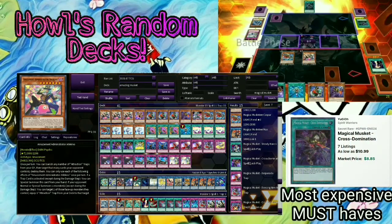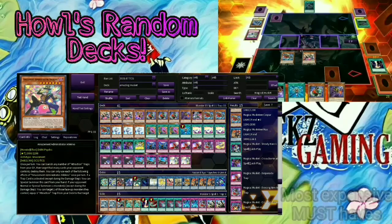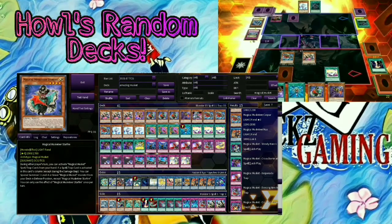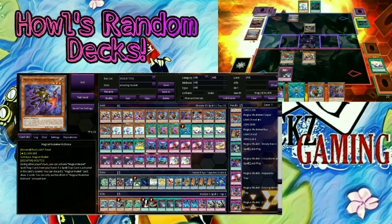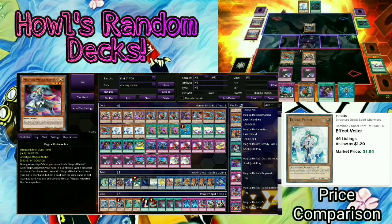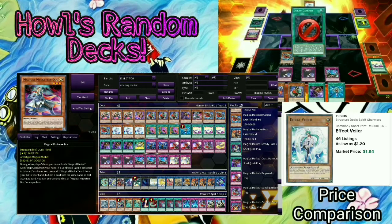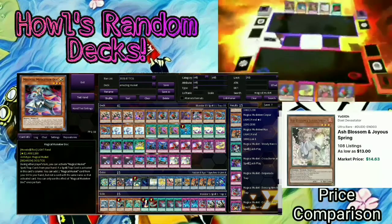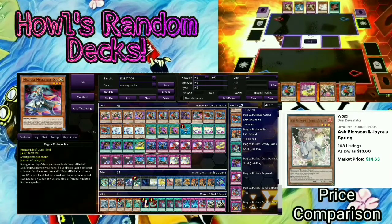The Amazement stuff is probably going to be the most expensive part of this deck, but these decks are going to be more budget-friendly for everybody. Also, this is the first episode of Howl's Random Decks — sorry, I didn't even introduce that when I started the video. I only run 1 Kid Brave because I'm already going to have lots of banished cards because of Pot of Desires, same thing with the Dock. So I don't really need to bring back so much from the grave. How I play this deck is not a Magical Musketeer deck with some Amazement splashed in — it's more Amazement with the Magical Musketeer engine in it.